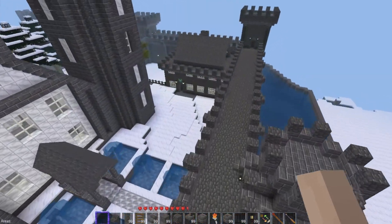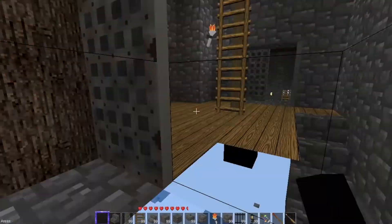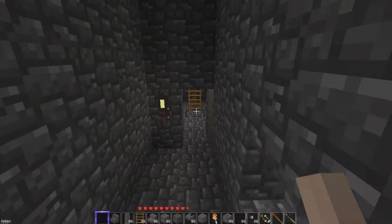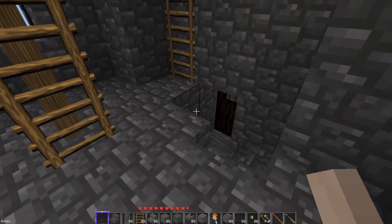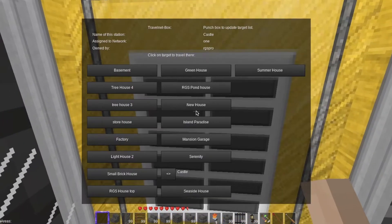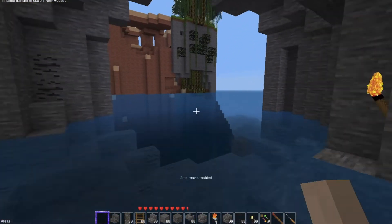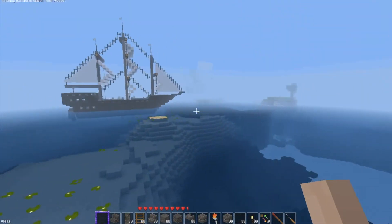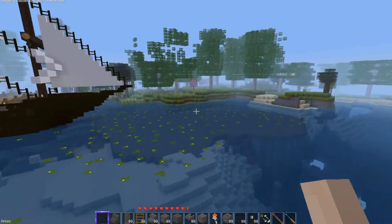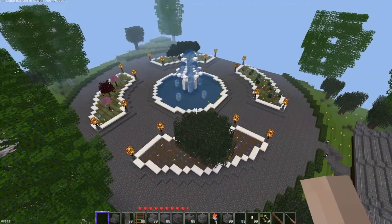We're going to go back over to the new area. I redid a lot of the stuff inside here — there are more secret passages and things like that. I called it 'new house' because I was once going to build a house here, that's why this area was over by the pirate ship and the castle. How's everybody doing? Temperatures have cooled off in Chicago a little.